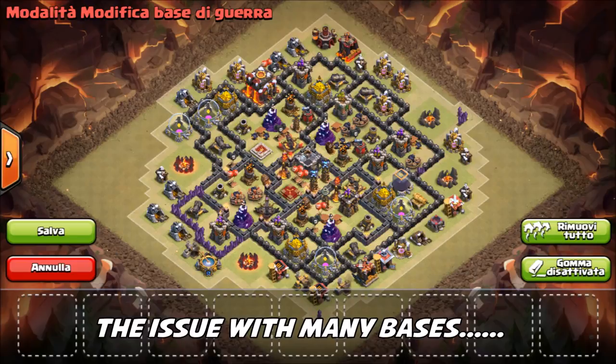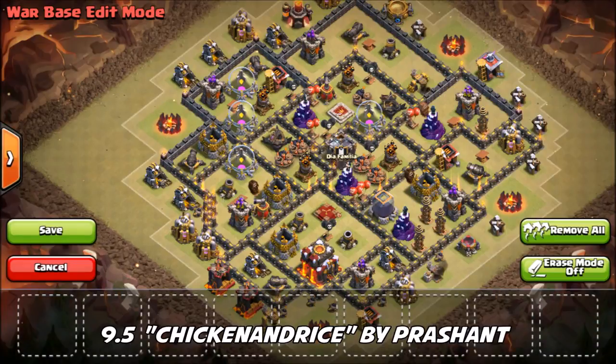Now the issue with many of the bases we received at Town Hall 10 is that a lot of them were really vulnerable to Zap Quakes. That's where you use a lightning spell to take out the Inferno Tower as well as the Clan Castle, and even in some cases the Queen as well. These bases might hold up well in a lot of clan wars, but against elite clans that are savvy to the Zap Quake attack, they're really apt to take out the clan castle and Inferno Tower. So I really can't recommend these base designs — that's why we're making it a top three today, although some of them are nice designs otherwise.